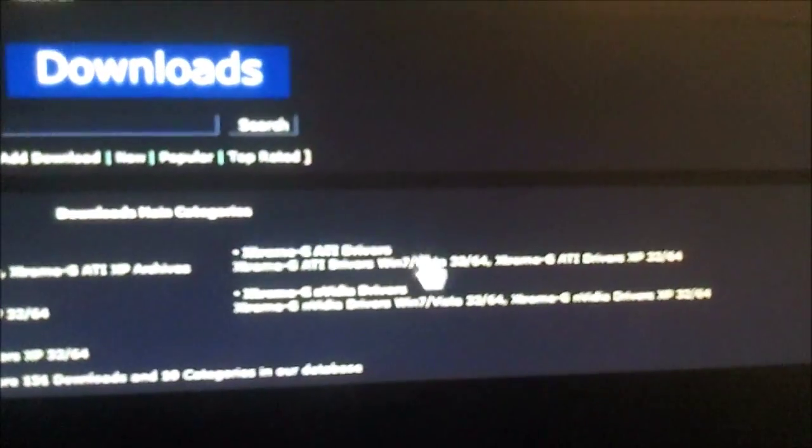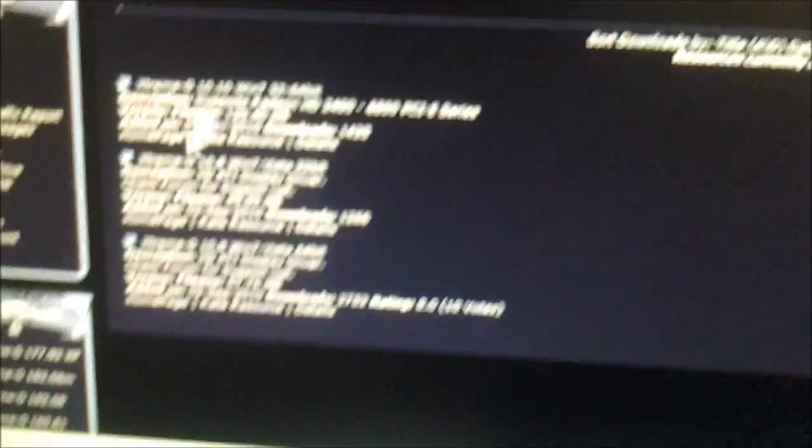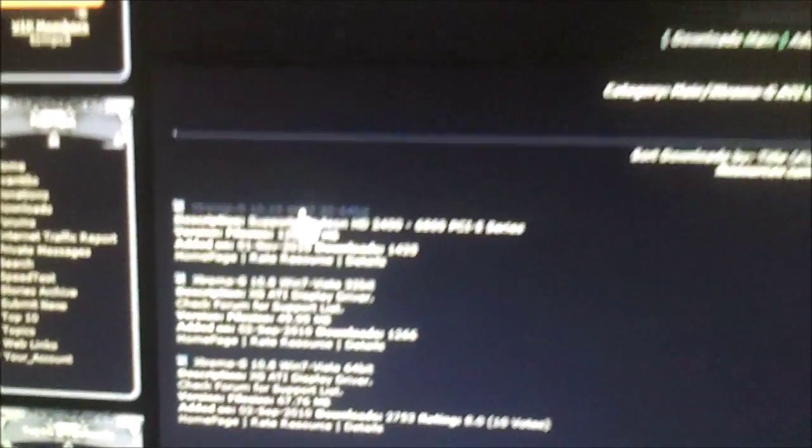I have ATI/AMD. If you have NVIDIA you can click download there, but I would click download here. Go to ATI and go to Extreme G ATI drivers. I have Windows 7 64-bit, so I would click on this. Just look it over and click on the one that matches your setup, which I already did.